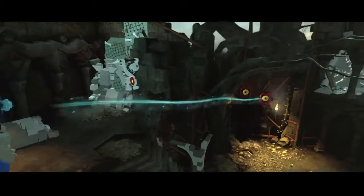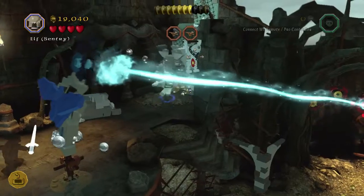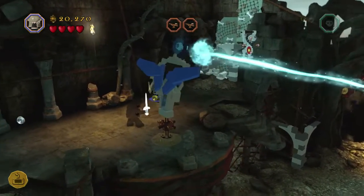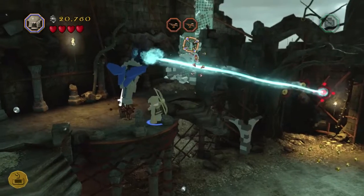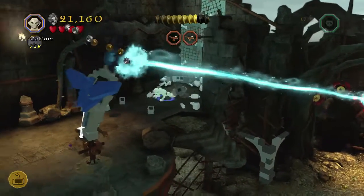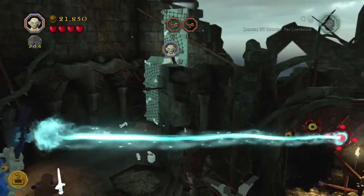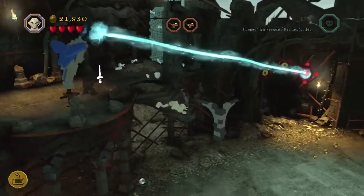Oh come on, there we go. This is where we need Gollum to climb up the wall. Come on — I'm well in range, there we go. Alright, Gollum. Let's smash up the rest of this so we can climb. There we go — alright, yep, we got the blacksmith design!